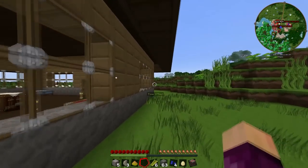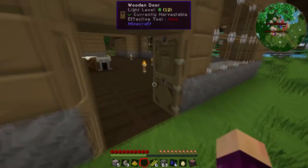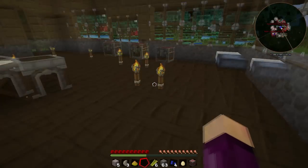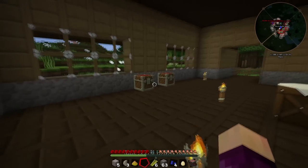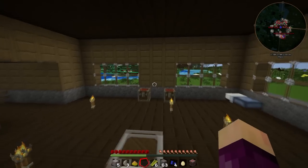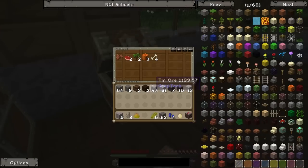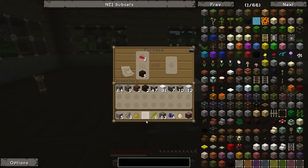We're going to get into some cool stuff today - some machines from Greg Tech. I've done quite a bit of mining since the end of last episode. We have a bed now, and we have four chests: one full of tools used to build the house, one full of ores, one full of random junk, and a chest full of food which we should probably cook up because we're not doing great on food right now.